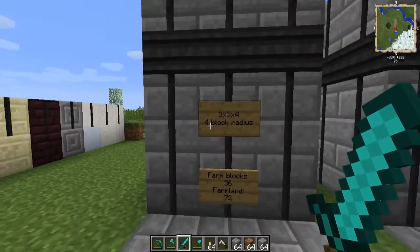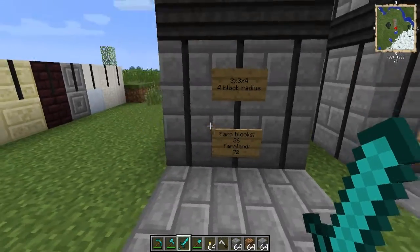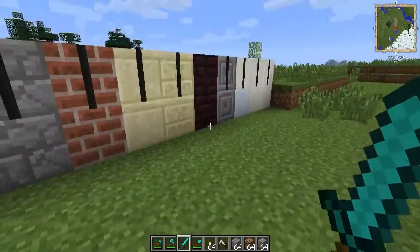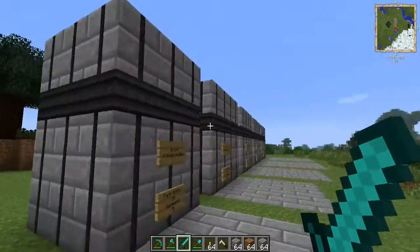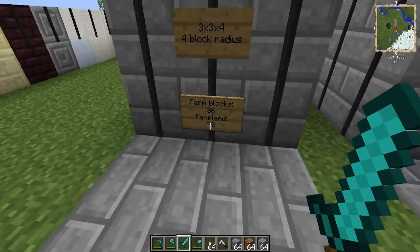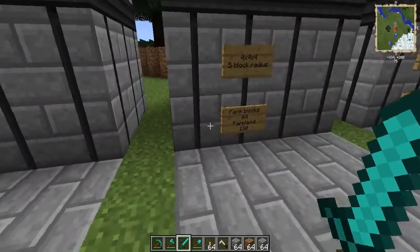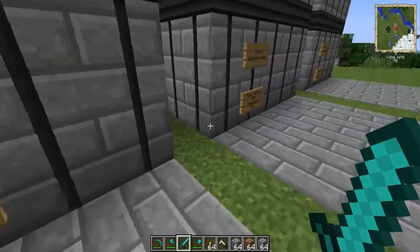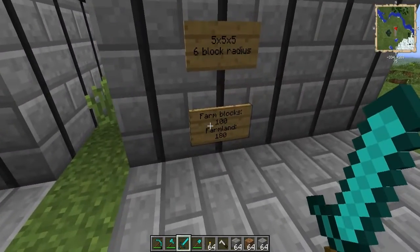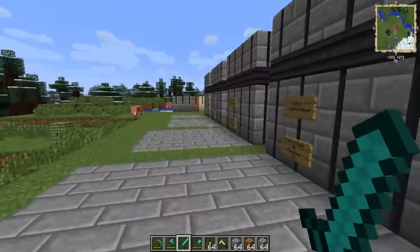There's a four block radius. The farm blocks — that's these things — there are 36 in this size for 72 farmland. Then 48 for 110, 64 for 120, 60 for 156 — this is the most efficient one — and 100 for 180, which is the least efficient one.